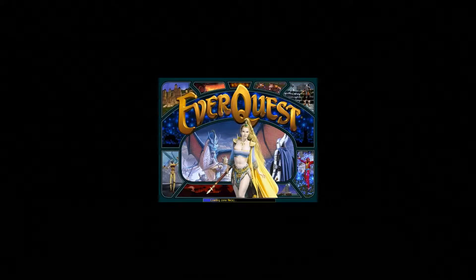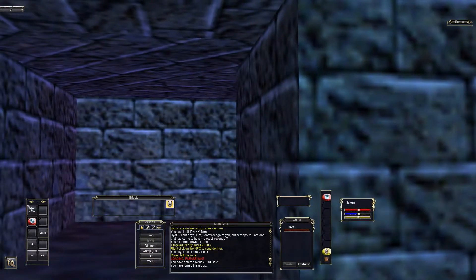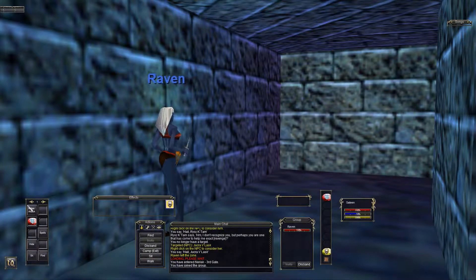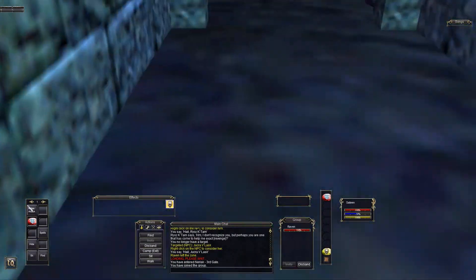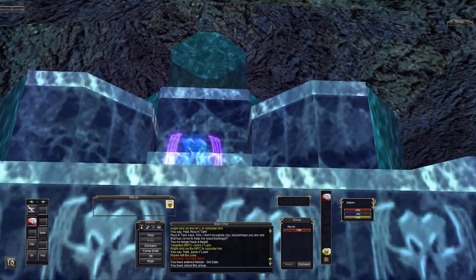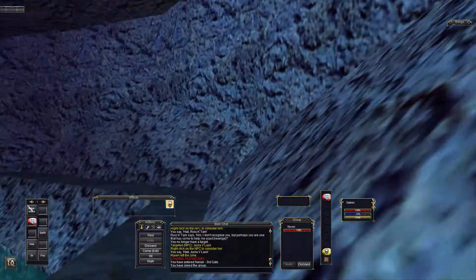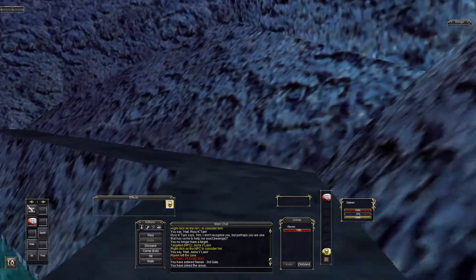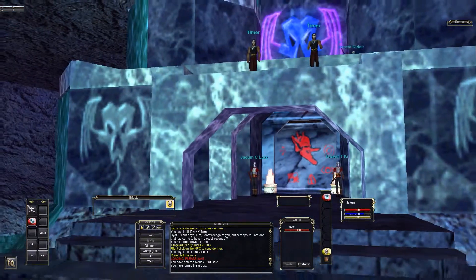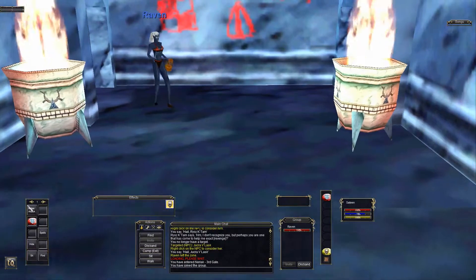See how many guards are all over the place. Imagine doing this as a little gnome enchanter with an invisibility spell, trying to sneak in to get your enchant metals spell and hoping to god the invisibility didn't break. Through the neon demon gate - this is the Temple of Innoruuk, where the clerics and maybe shadow knights go.